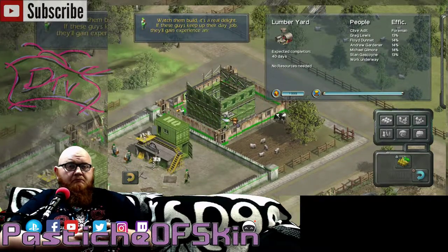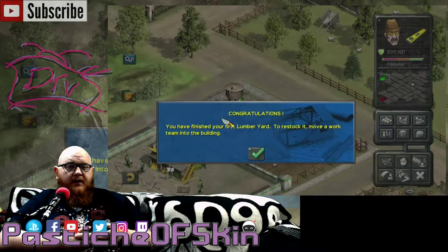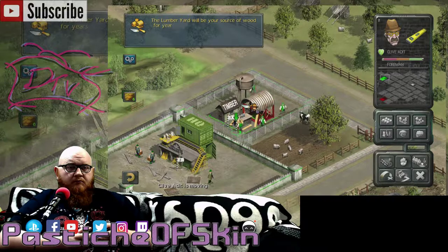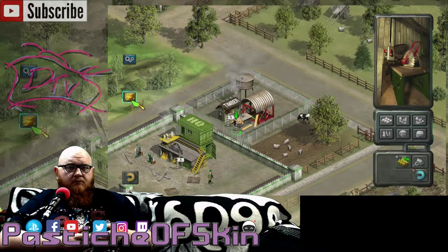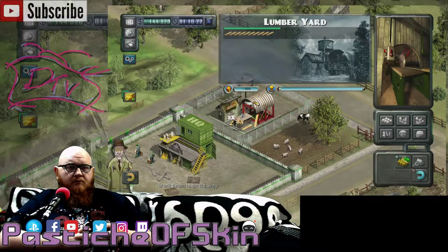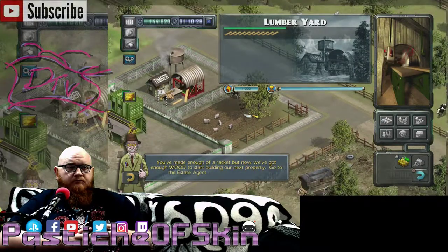It's a real delight! If these guys keep up their day job, they'll gain experience and become much more reliable. Well, it wasn't that grand. Congratulations! You have finished your first lumber yard. To restock it, move a work team into the building. The lumber yard will be your resource for years to come. To speed up wood production, you can call a second team into the building. You've made enough of a racket, but now we've got enough wood to start building our next property. Go to the estate agent to see your new choices.